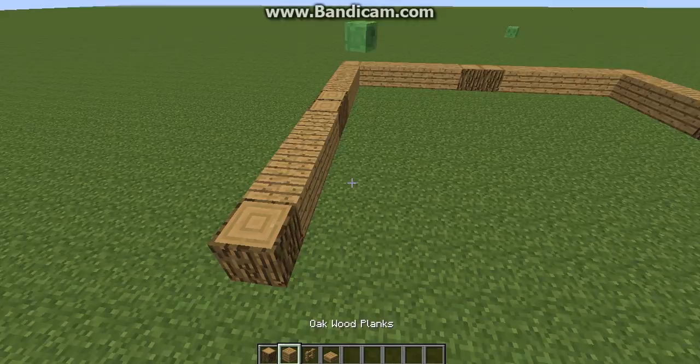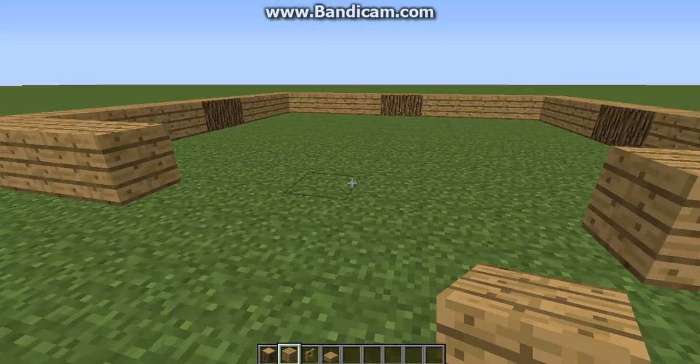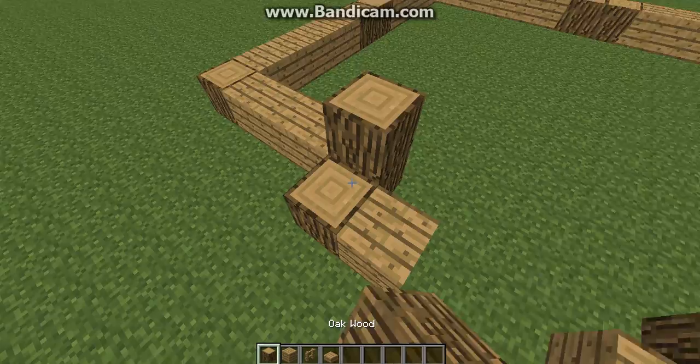But the entrance is going to be a little different. We're first going to do one, two, three on each side. Let me just turn off the monsters — I don't want to be disturbed. And then you put one wood here, one wood here, and then one out like this. One in, one in. So you get like a mansion look, you see.